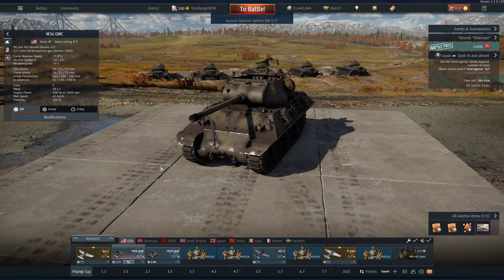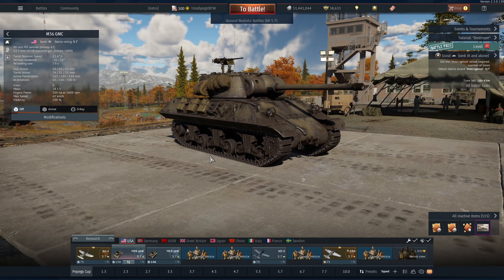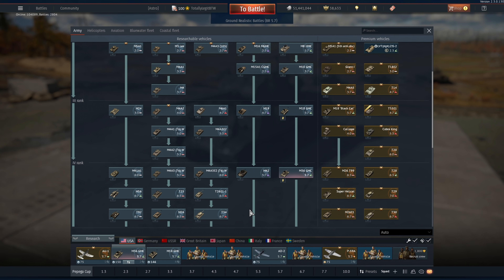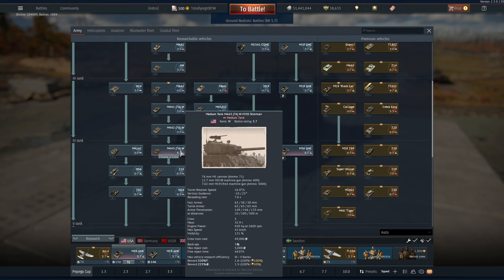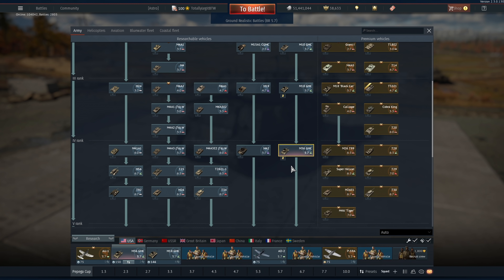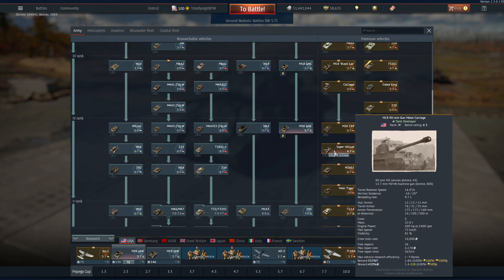I really don't know where to put this tank now that volumetric's a thing. It's not a vehicle I'd bring out at 5.7 over the M18. And really, there's not much of a 5.7 lineup left for USA anyway. 6.3 right now is really the sweet spot, I would say. And you can take out the jumbo too — just leaving no room for this poor guy. Especially if you have this one. But that will be a video for another day.